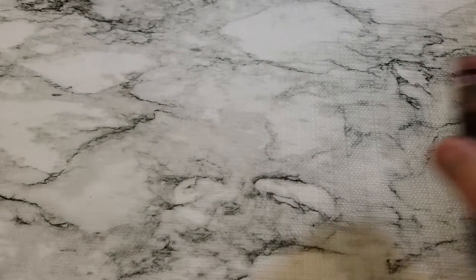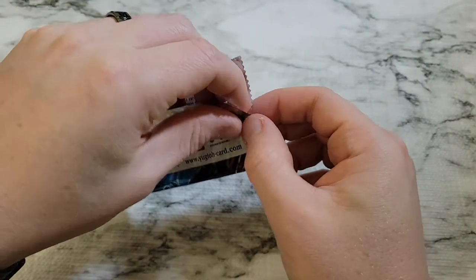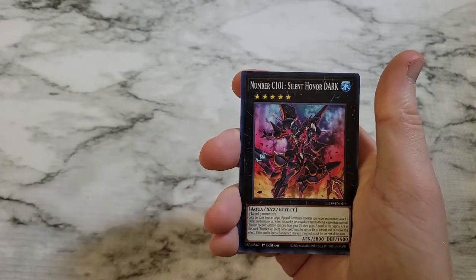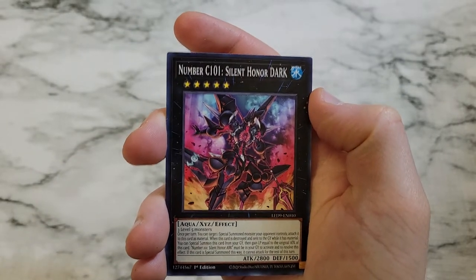Going for 40, just shy of 45 dollars. Forbidden Droplet still going for 50 in an Ultra Rare print. And I think the Ghost Rare goes for about 45 as well, so it turns out that those cards are worth more than basically the box at this point.